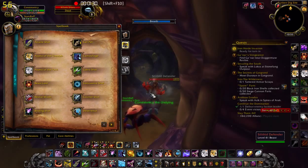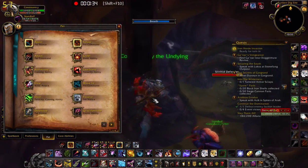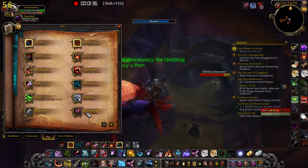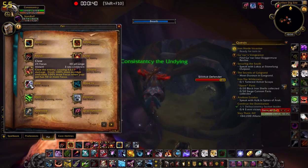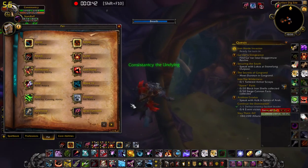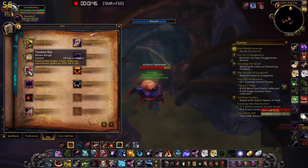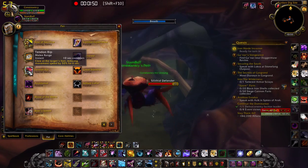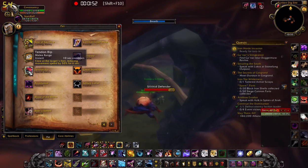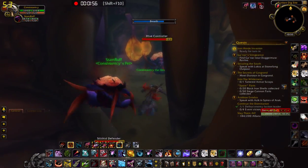Also, check out this pet — awesome. This right here: pin — cry to target, reducing the target's movement speed by 50% for 6 seconds. That's awesome. This right here is the pet.